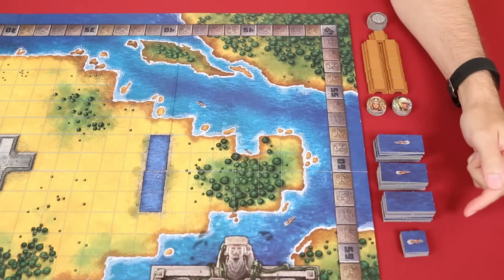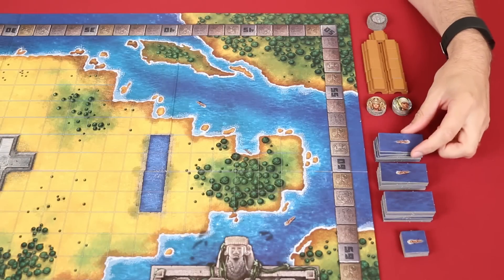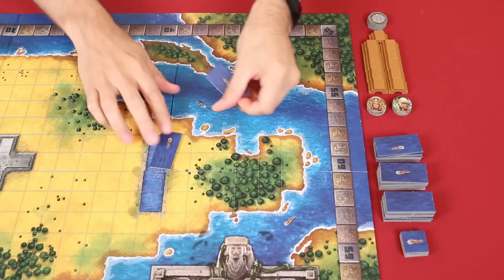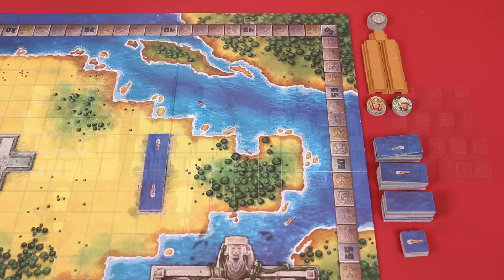These are the canal tiles, which should also be placed nearby. Then you take two of the two-space canals and put them on this matching area of the board, like so.